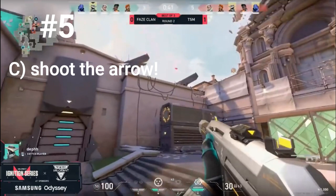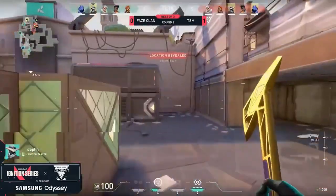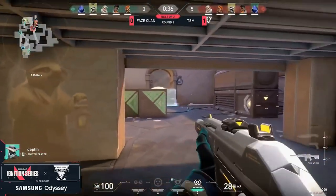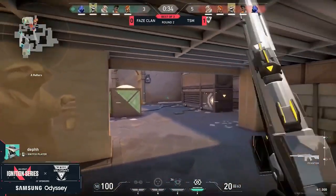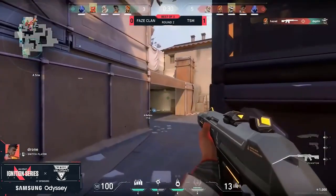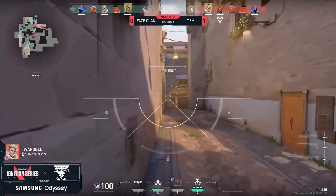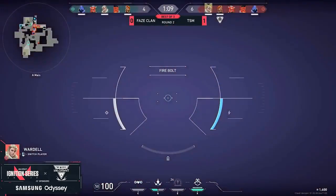The correct answer is C — shoot the arrow. Unfortunately he misses his first shot, which would have broken it and not allowed him to be marked, but he misses it, which gets him marked and eventually killed. Let's watch that play out — he's just playing the back site. They're now thinking about coming inside the A site. Cypher cage was activated just for a moment; a few frags come in on both sides of the field.